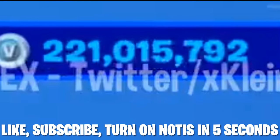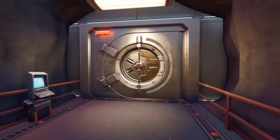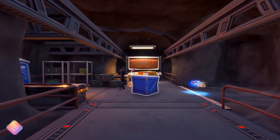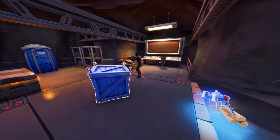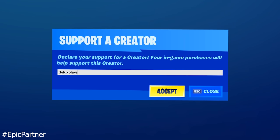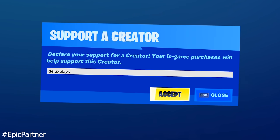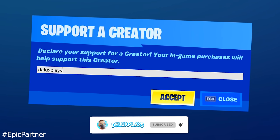Like, subscribe, turn on post notifications if you want all of these V-Bucks on your account. Ladies and gentlemen, in today's video, we are once again going into Fortnite. But today's video, we are going to try and get into the Grotto Vault without using the key card. We're going to be chilling in there, waiting for people to open up the vault, and they're not going to expect me to be in there with all the best guns in the game. Make sure you use code DELUXEPLAYS in the item shop if you want to be gifted any free skins, free V-Bucks, or anything like that. Drop a like, subscribe to the channel, turn on post notifications. Let's get into the video.